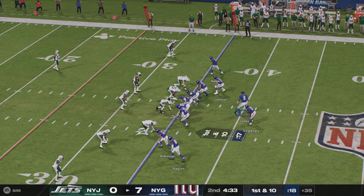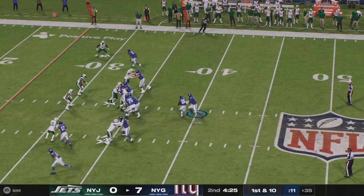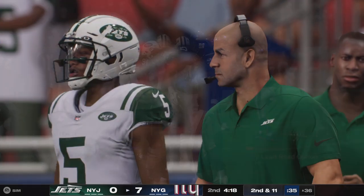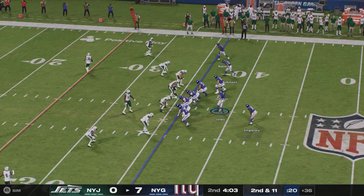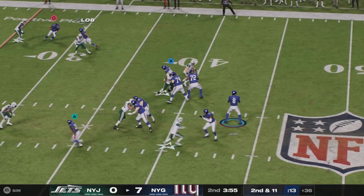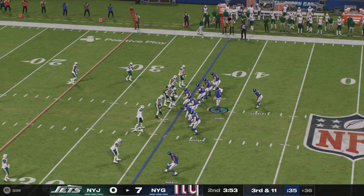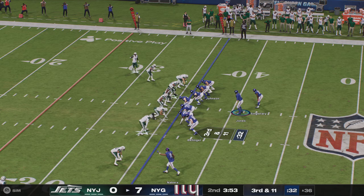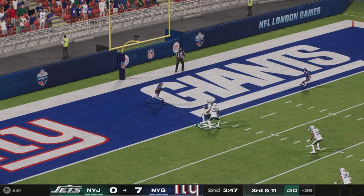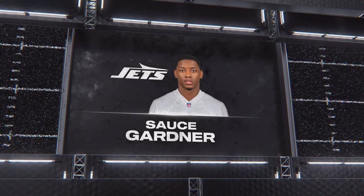First and ten at the 35 yard line. Singletary up the middle — stopped cold behind the line of scrimmage, loses a yard, second and 11. Jones — his receiver had his hands on it but dropped it. The rookie making a little bit of a rookie mistake. Third down. Off the play fake, Jones throws deep for Slayton — rifled in, and that's going to be intercepted! Sauce Gardner picks it off and the Jets will have it at their own seven.